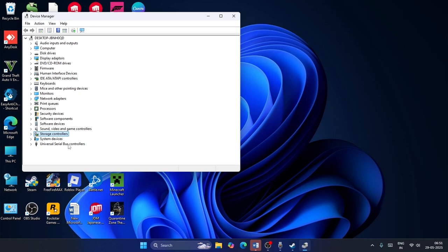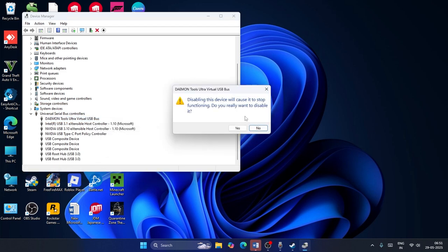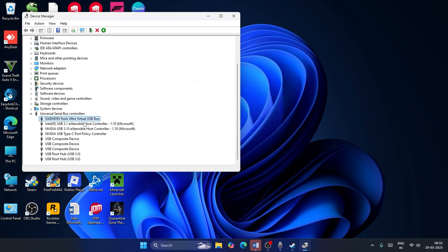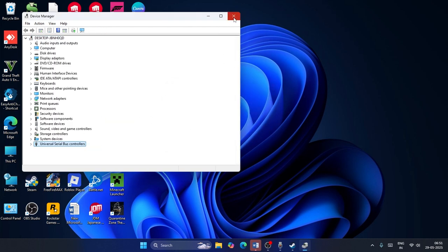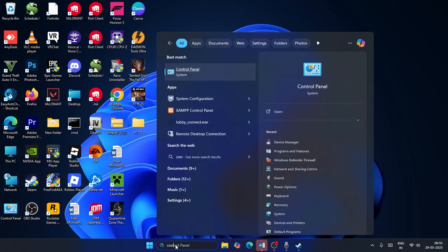Next, go to Universal Serial Bus Controllers, expand it, and you'll find Daemon Tools listed there as well. Right-click on it and disable it. Once it's successfully disabled, close Device Manager.